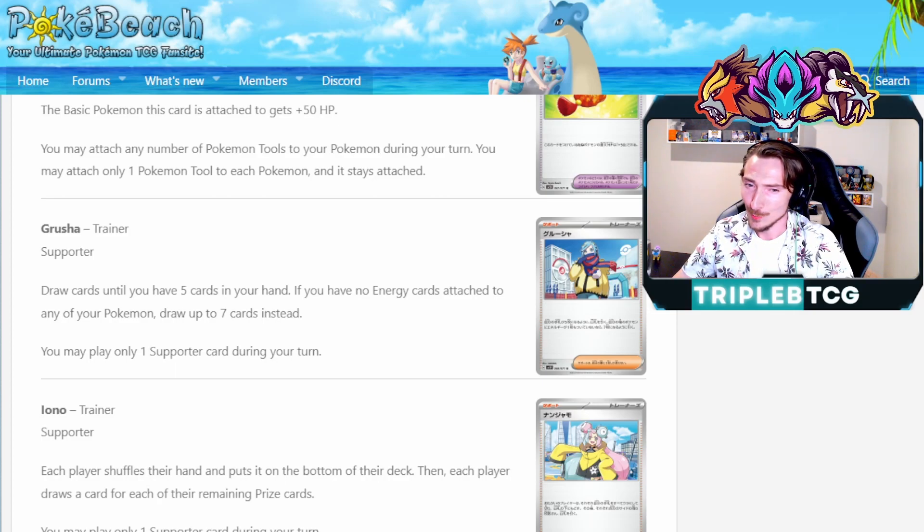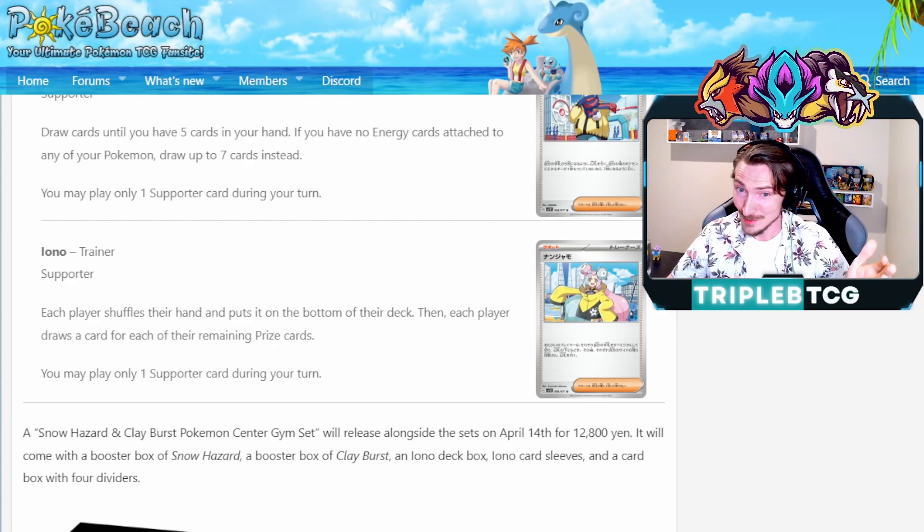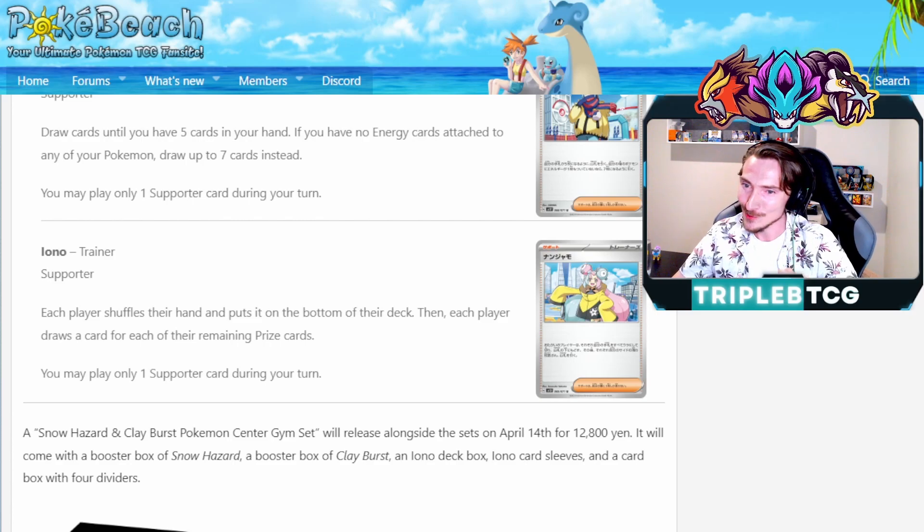The next trainer card — if you played during the Black and White era you'll recognize it as similar to N and might get a little PTSD — but they've changed it slightly. It's called Iono. Each player shuffles their hand and puts it on the bottom of their deck, similar to Marnie. Then each player draws cards for each of their remaining prize cards. So if your opponent's getting ahead and you need a comeback card, Iono is going to be that card. I feel like this is definitely going to become a four-of staple in pretty much every deck moving forward when it's released.